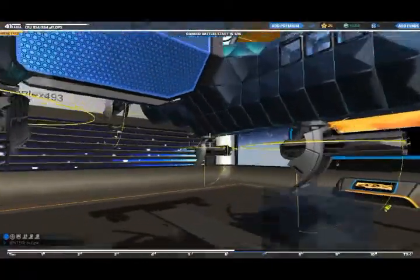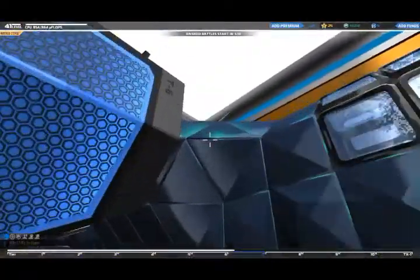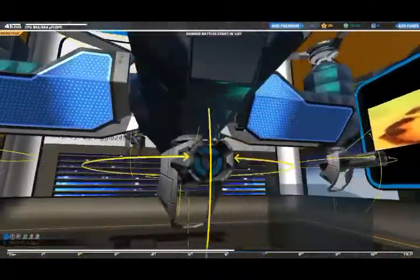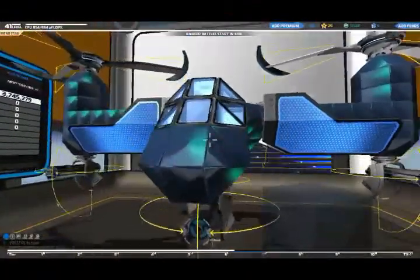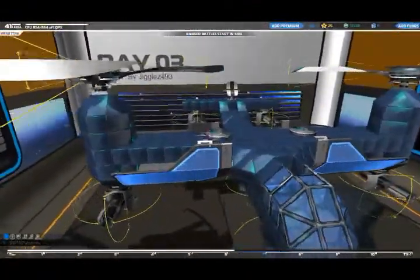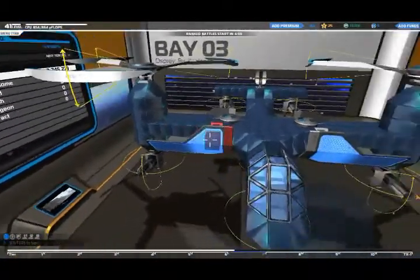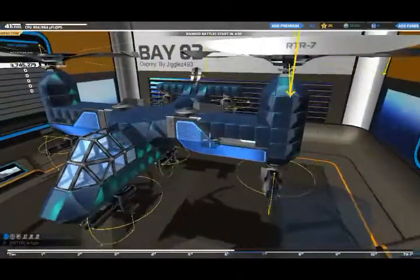I've added some armor up around the wing joint here — beefed it up a bit more. I found it's not snapping off when I get shot as much anymore. I've also added some jammers; still got that radar there. But other than that, that's my current upgrades.